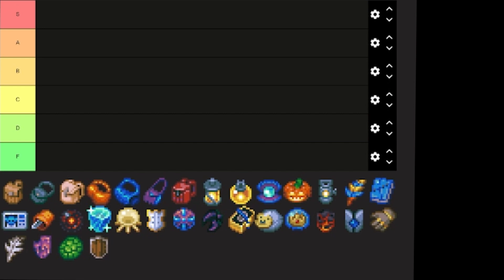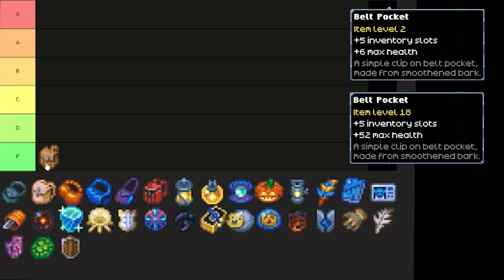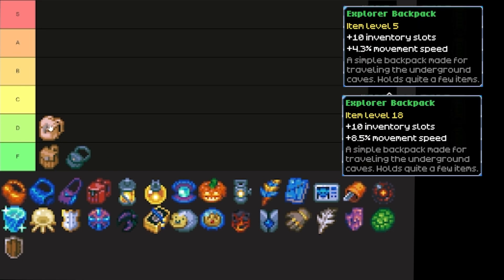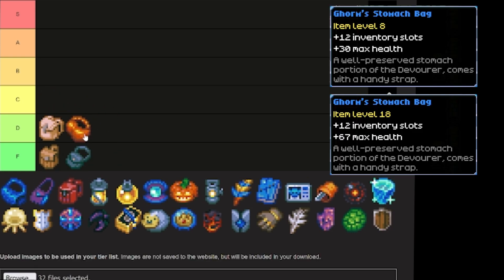Let's start off the accessories with the bags. First, we have the belt pocket — this thing is going straight into F tier. It is not worth spending any time upgrading this belt pouch at all. Same is true with the cave pouch — just don't bother upgrading it, replace it as soon as you can. Next, we've got the Explorer's Backpack, going into D tier. The upgrades are really only worthwhile if you want a movement speed boost — otherwise don't bother. Then we have Gorm's Stomach Bag, also D tier. It provides a boost to hit points, and in early levels spending a level or two could be worthwhile, especially as you're going to need those extra hit points. But once you replace the bag with a better one, don't worry about it.